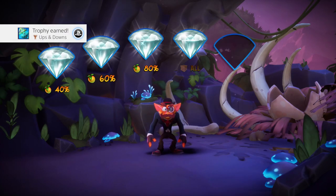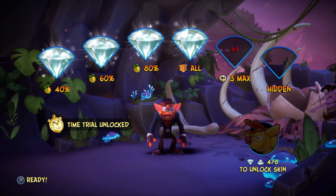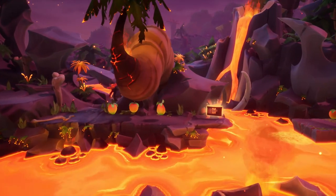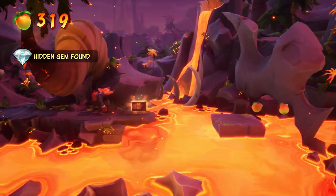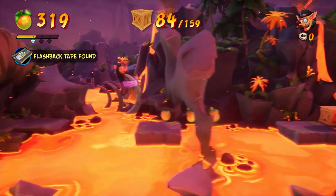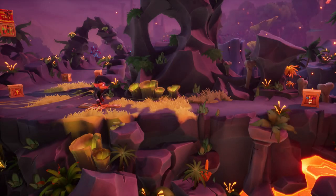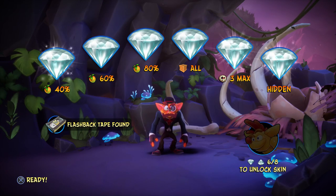Level complete — we got the ups and downs trophy, which is pretty cool. We didn't get the hidden gem though, so I have to find that and get the tape and the three max lives. Let's give this another try. There's the hidden gem right there, and we also got the flashback tape — so we're in the clear. I just need that not to happen anymore. Level complete with all gems unlocked and the flashback tape. Really happy to see that, so let's continue.